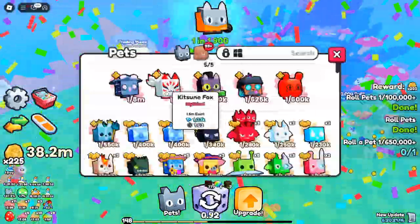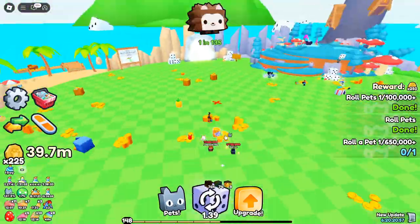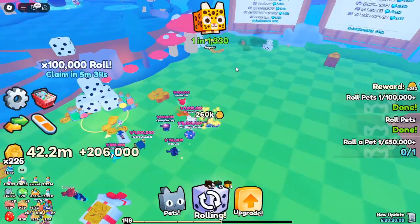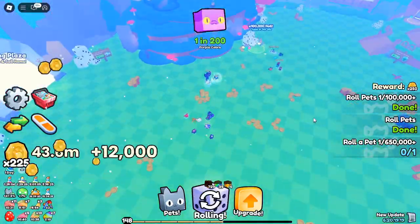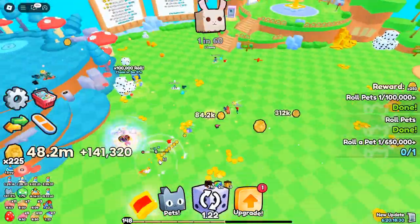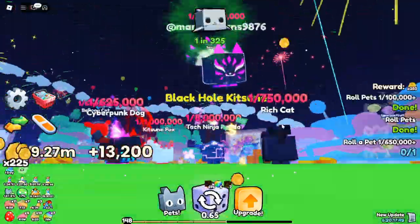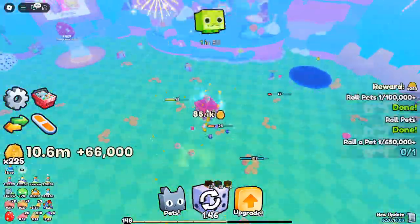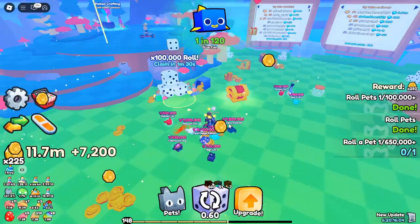The Juicer — power up with pet juice. One of the most exciting additions in this update is the Juicer, a unique machine that transforms pets into pet juice. The juice can power the machine, allowing you to create instant luck potions from tier 1 all the way to tier 4. Each potion gives you a temporary luck boost, increasing your chances of landing rare items and pets. To use the Juicer: transform pets into pet juice to fuel the machine, use the juice to craft various instant luck potions, and upgrade the Juicer to improve its power, duration, and efficiency for even greater rewards.